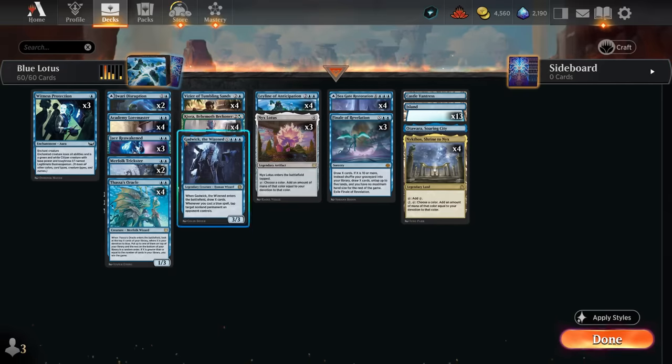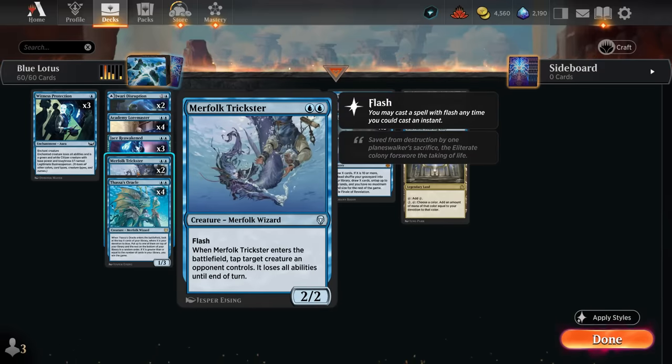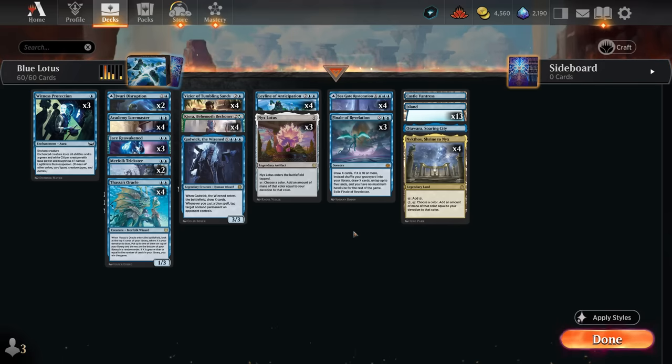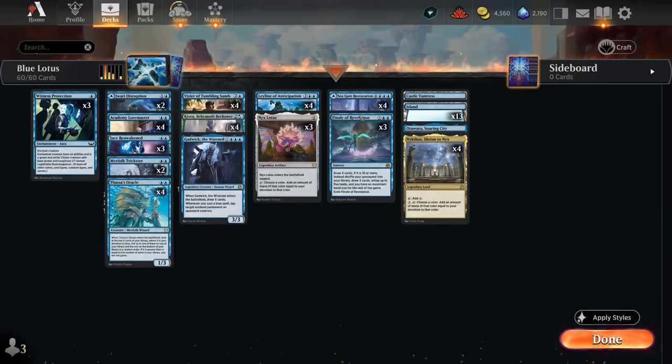During the opponent's turn we can cast spells normally, avoiding Loremaster's drawback, so we often draw an extra card while the opponent doesn't — a great way to pull ahead alongside Leyline of Anticipation. Other instant-speed plays include Disruption as a counterspell (though we'll often play it as a land), Merfolk Trickster to tap a creature and remove its abilities until end of turn, and Witness Protection as removal that turns creatures into 1/1 citizens while keeping one blue devotion. The mana base includes Soaring City for more interaction and Castle Vantress to scry, but for the most part we use our mana for card draw spells. That's the deck — let's jump into some games.